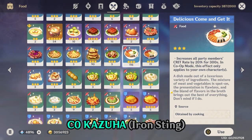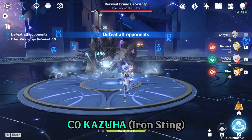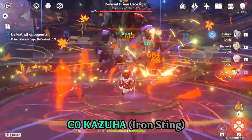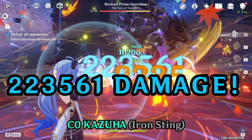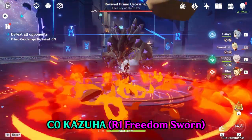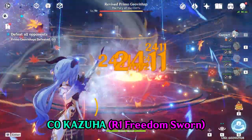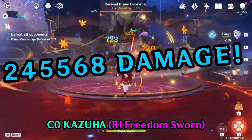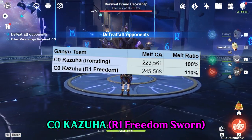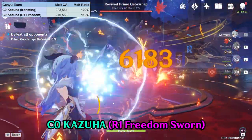But that was extremely specific to that scenario. Let's instead try a full party with buffs and miscellaneous things happening. Depending on the situation, the Freedom Sworn will sometimes have higher or lower returns. We'll do this with Melt Ganyu. With a bunch of buffs from Ganyu's teammates and Constellation 0 Kazuha with the Iron Sting, Ganyu's Melt is doing 223,561 damage. Now with the same Kazuha but a Refinement 1 Freedom Sworn: 245,568 damage. Compared to the Klee example's 24% boost, this is a comparatively modest 10% overall boost to Ganyu's Melt Charged Shot damage. Thanks to the Amos Bow and various team buffs, there were significant diminishing returns from the Freedom Sworn's buffs.